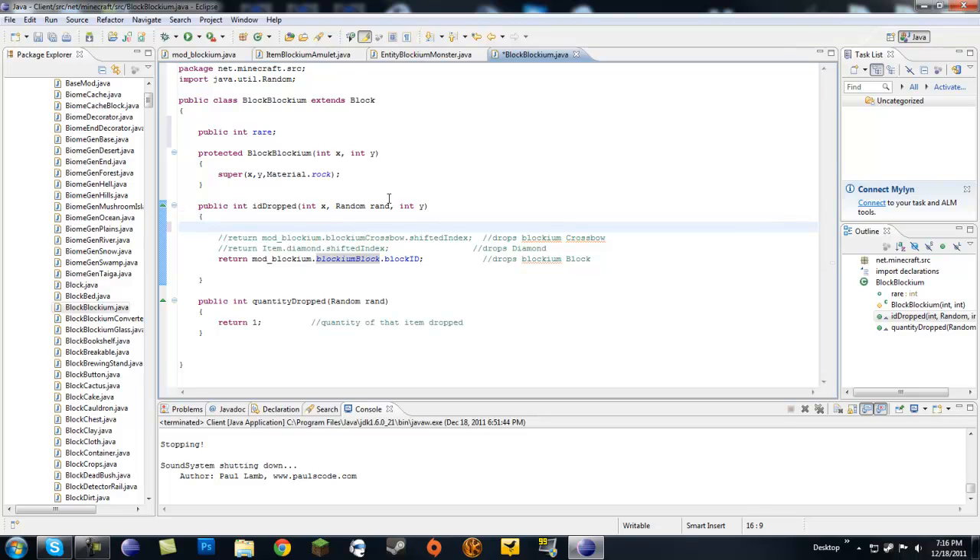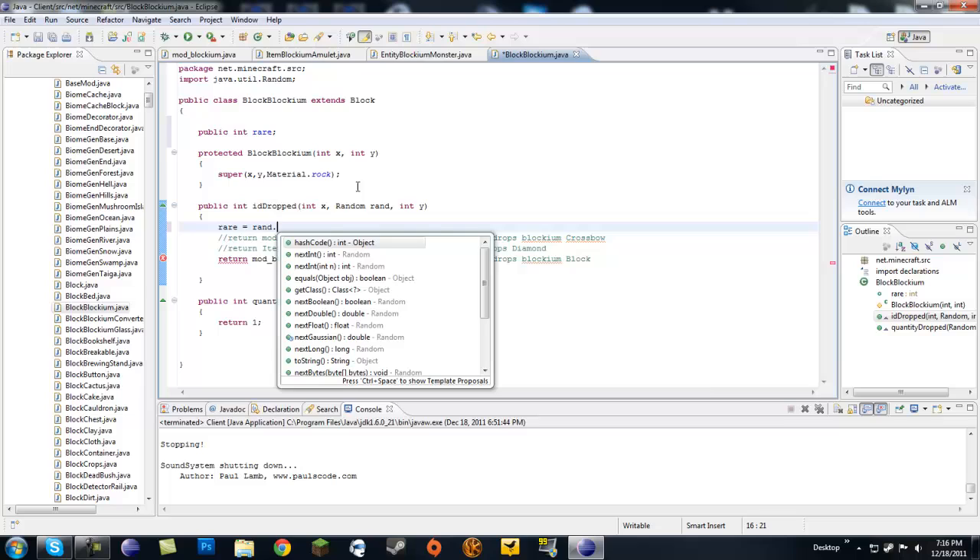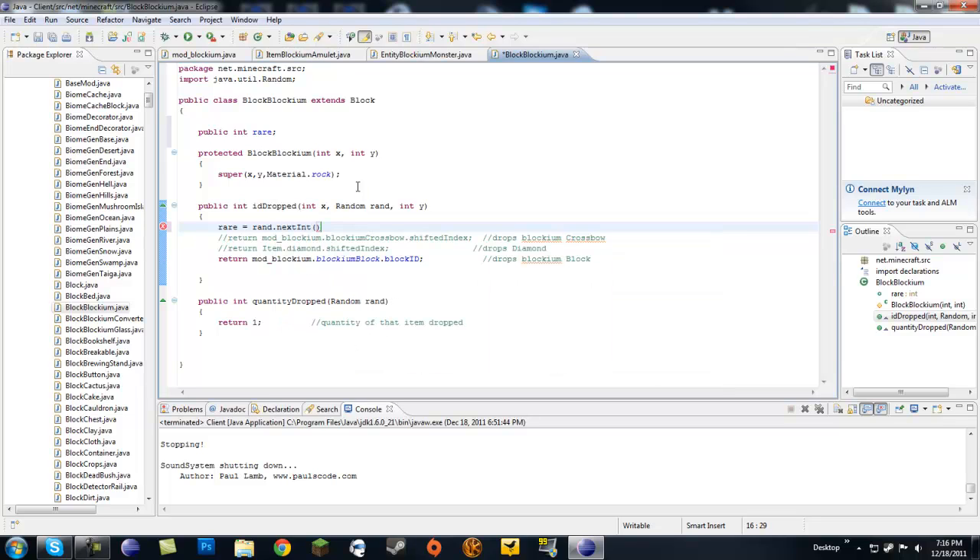Instead of our idDropped method, we're going to say rare equals rand.nextInt and put a number here. That number accounts for how many values you want randomized. Let's make this 20 and put a semicolon, so rare equals rand.nextInt(20). What this means is that every time this method is called, rare will become an integer anywhere from 0 to 19, which is 20 numbers because it counts 0.